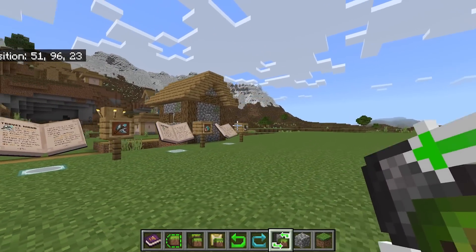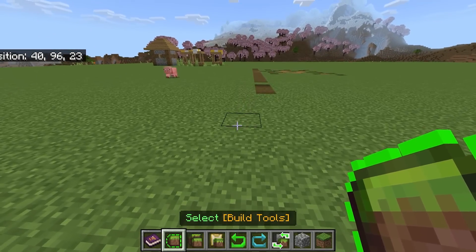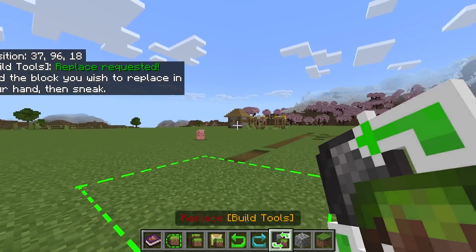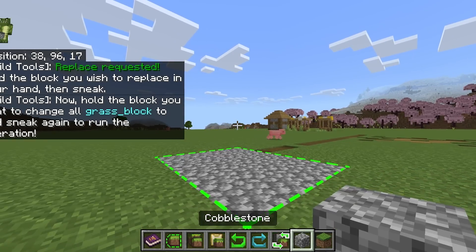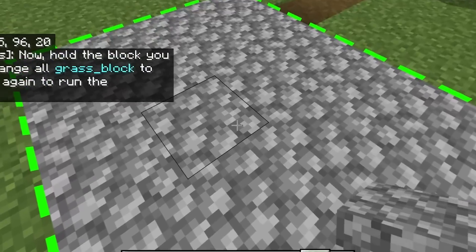After the brush tool is the replace tool. For this one to work, you still need your selection tool. Select the area you'd like to replace, activate it, then I'd like to replace the grass block — crouch, replace with cobblestone, crouch again. Really simple and easy to do.